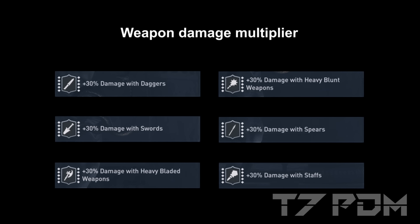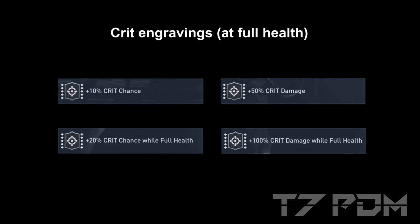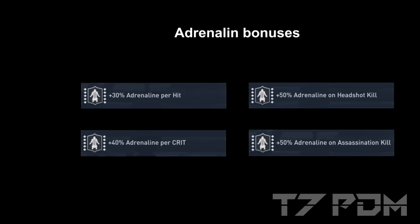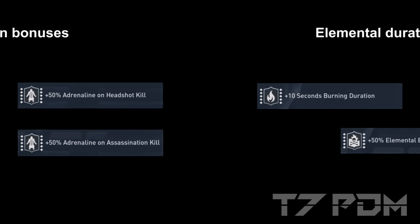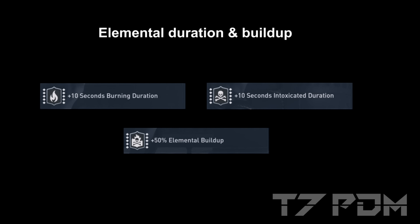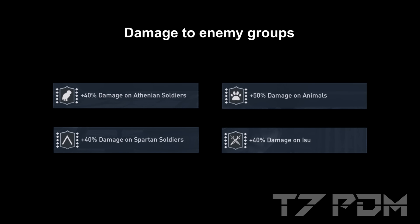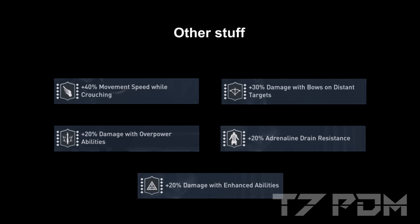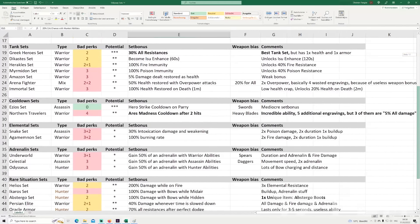The engravings we actually want in our build are weapon damage of any type, crit chance, critical damage, and even resistance engravings or ignore half damage. The bad engravings are basically everything else: crit damage and crit chance at low health, all the adrenaline perks, movement speed while crouching, intoxication duration, and elemental buildup. You don't want any of these, because if you one-shot your enemies you don't have to wait for them to be poisoned.